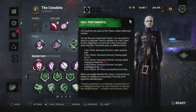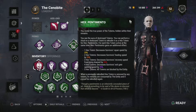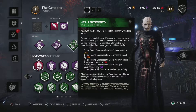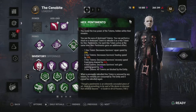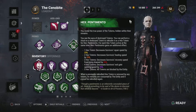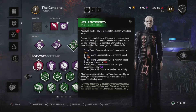I'm going to be running Hex Pentamento — I like to call it Hex Pepto-Bismol. Every time a survivor breaks a totem, I can go and repair that totem, and the more I repair, the more I can mess with survivors. At 1 Hex Totem it decreases repair speed by 25%; 2 Hex Totems decreases healing speed by 25%; 3 Hex Totems slows recovery speed by 25%; and 4 Hex Totems decreases exit gate opening speed by 25%.